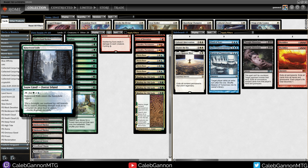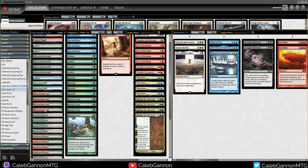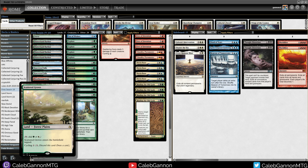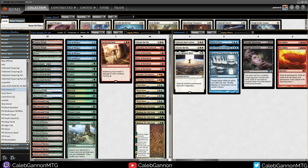So we can fix a bunch of our mana colors, and we also have a lot of cycling lands. Sheltered Thicket cycles for 2, Scattered Groves cycles for 2, and Canyon Slough cycles for 2. Cycling for 2 is really good with Fires of Invention because you don't spend mana to cast spells — so if you have all these lands in hand, you can cycle them and it's not too big a deal. We're running a pretty high land count of 27. That's because you want to hit 9 lands in play.